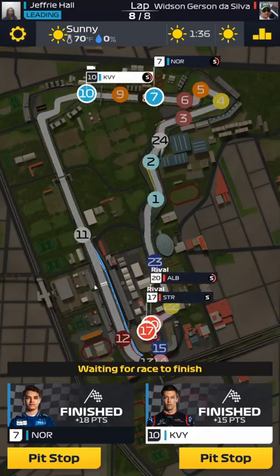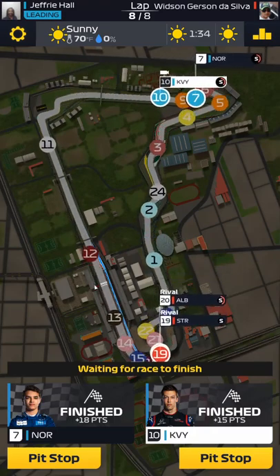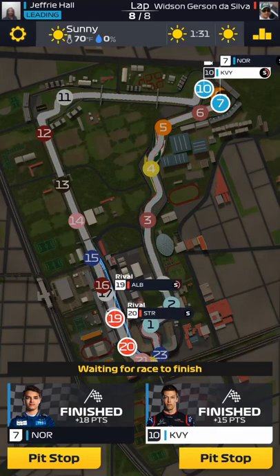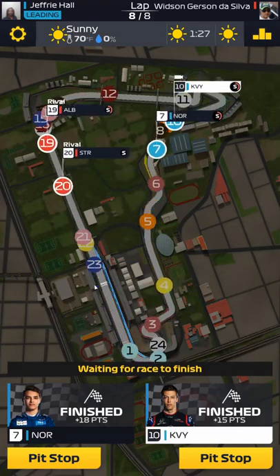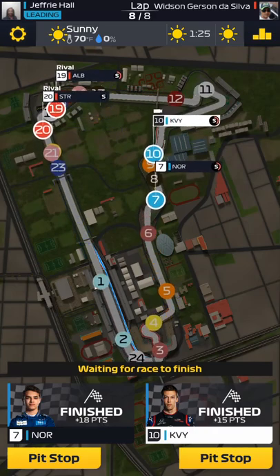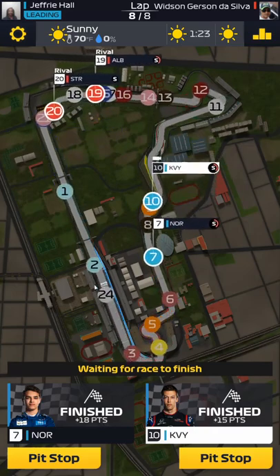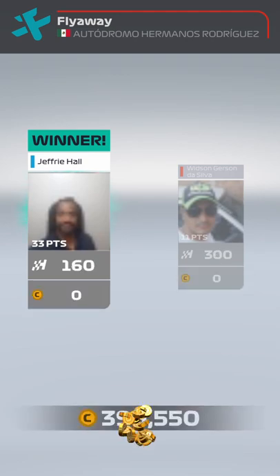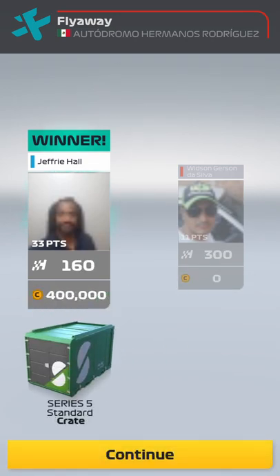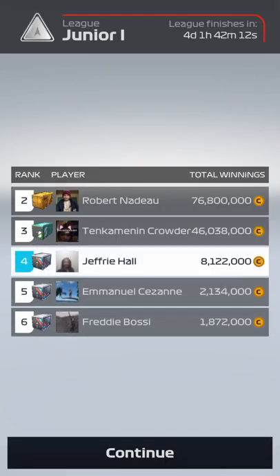Seventh and tenth is what I got, which is fine because I only needed ten points in order to get my race crate. The points don't carry over, so it's kind of good I didn't win first and second. He came in in nineteenth and twentieth — you can see one of his tires is completely bald, which really kills your speed. You want to avoid that at all costs. Manufacturer's points — I was fourth with thirty-three. And there's my winnings, there's my crate, there's my money — eight million.